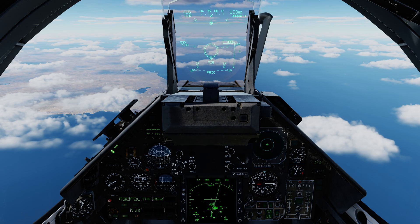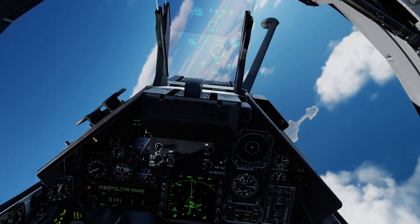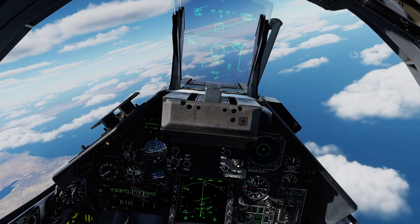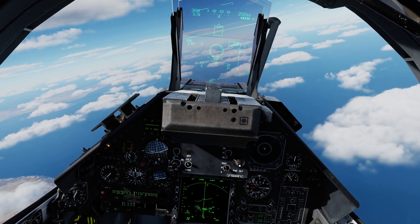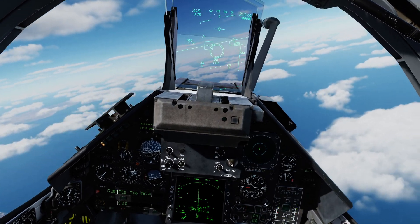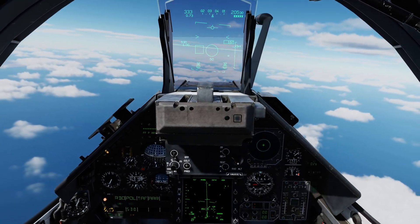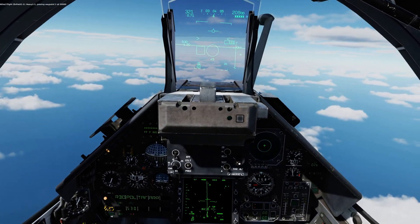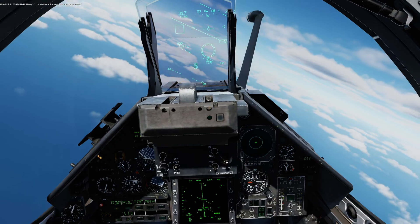Let's demonstrate firing in TWS with an automated switch to STT. I'm going to disengage the autopilot. You can see a dashed box — if I maneuver so the target is inside the HUD, I get a solid box. I'm now going to depress nosewheel steering for an IFF query. No response whatsoever — confirmed hostile. I'm going to put the circle on the target and depress the second stage trigger. It appears the first trigger pull switched it into STT, and the second actually fired. Missiles away.